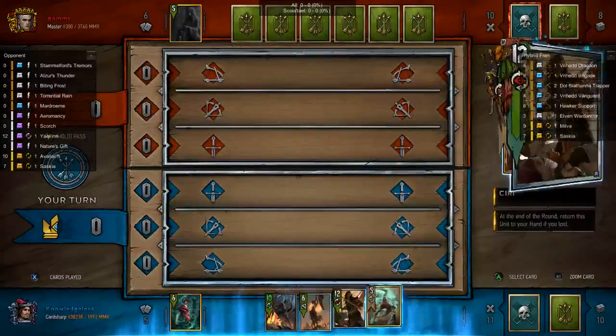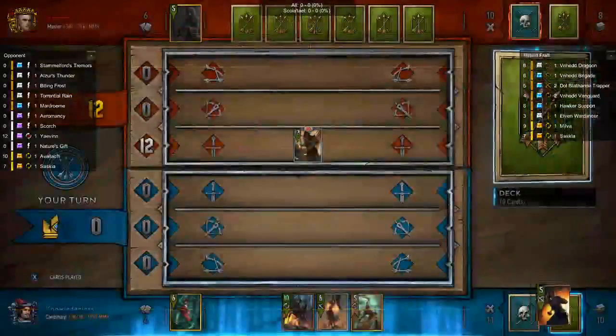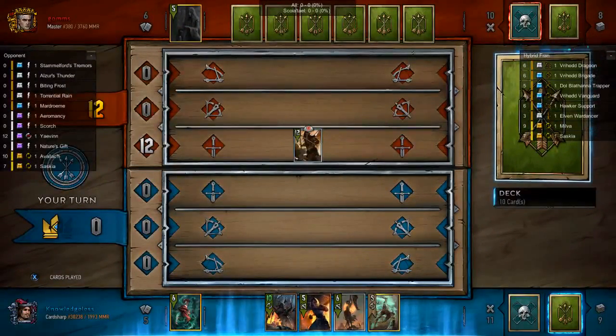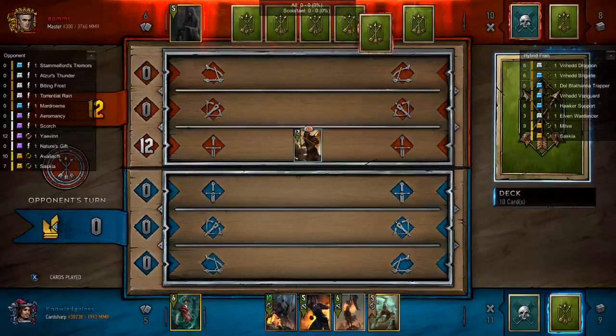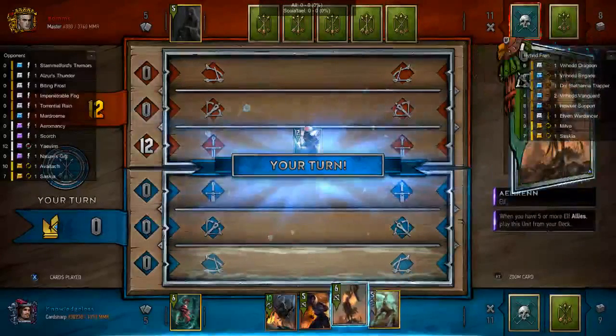I'm going to push out Saskia — definitely do not want that in my hand. And there is Illyrian. We couldn't get Illyrian out on the board this game, but we tried our hardest. Plans don't always go the way you want them to.